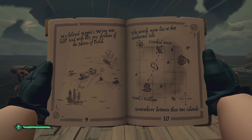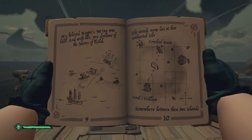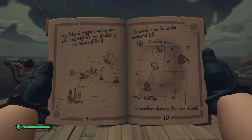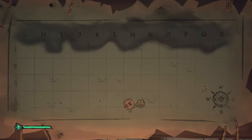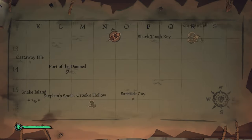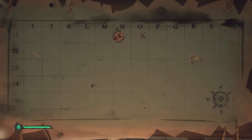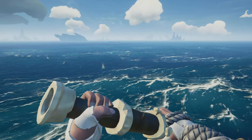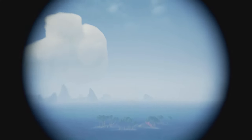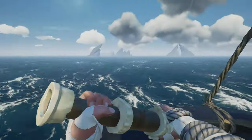For the next step, head to page ten of the Shroudbreaker book. It's going to tell you to go to an unmarked island between Crook's Hollow and Crooked Masts. If you go over to the table you will notice that between Crook's Hollow and Crooked Masts there's no island. That's because in grid N13 there's an unmarked island which you need to go to. Depending on what angle you're coming in from, you should see a small group of islands which looks very tropical and sort of out of place. This is where you're going to want to anchor up.